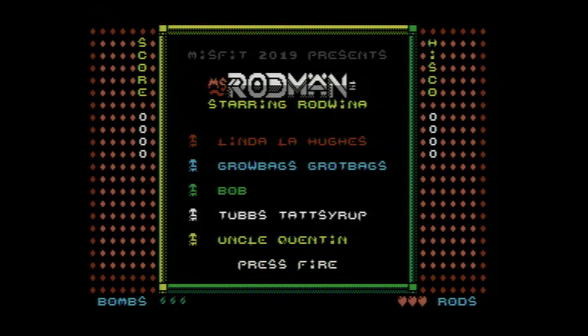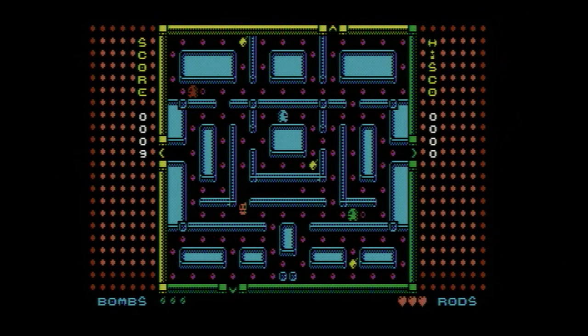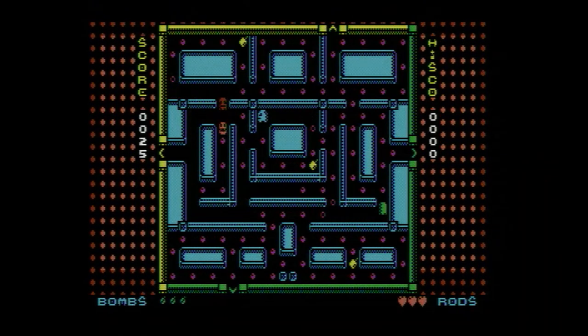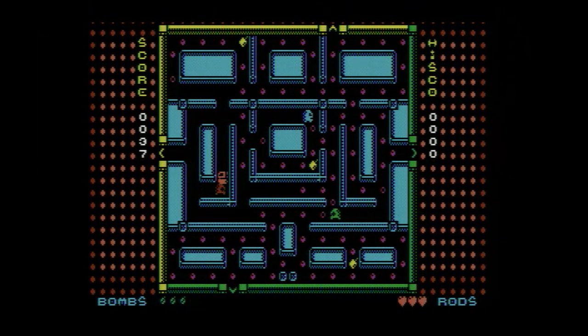Miss Rodman for the Commodore 64 is really an updated version of Rodman. The levels are similar, but a few fixes have been implemented, and of course all the enemies have been renamed. The play style is the same, and it is available on cartridge from www.thefuturewas8bit.com.